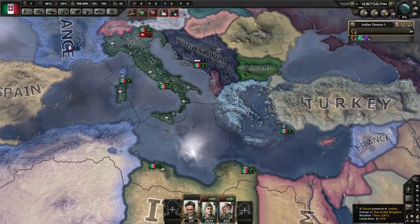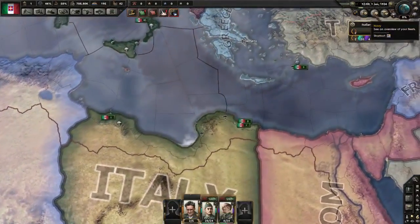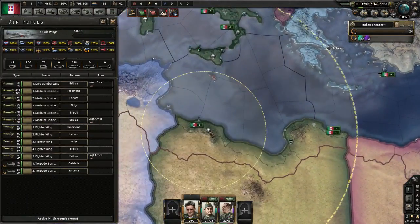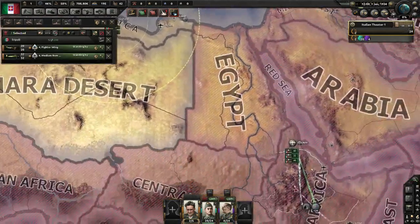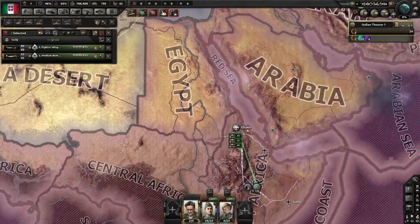We're also going to check - this could hold 600 planes. We're going to go into plane view and we're going to send these here, these here.